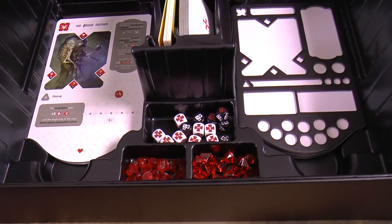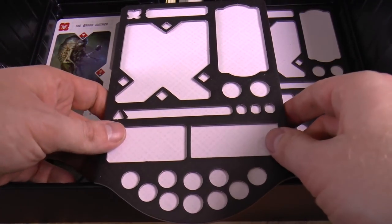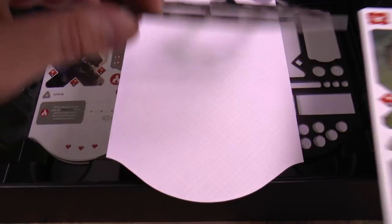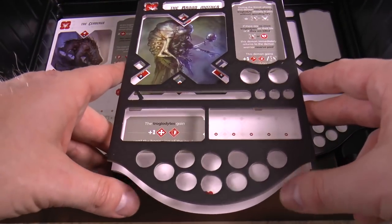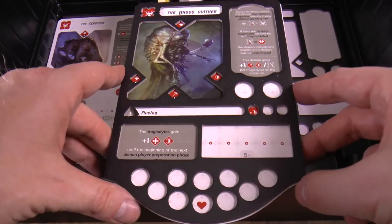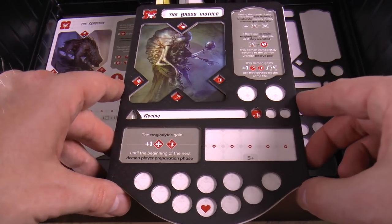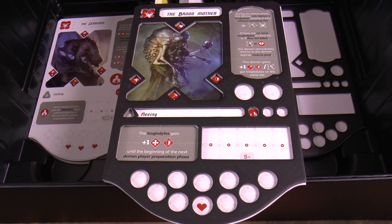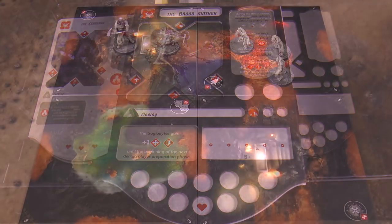Over here, depending on which demon you're using — say the Broodmother — you slide that card in here. Each demon has different powers, different numbers of hit points. You can assign dice to them for different special abilities. You can swap these out as well.